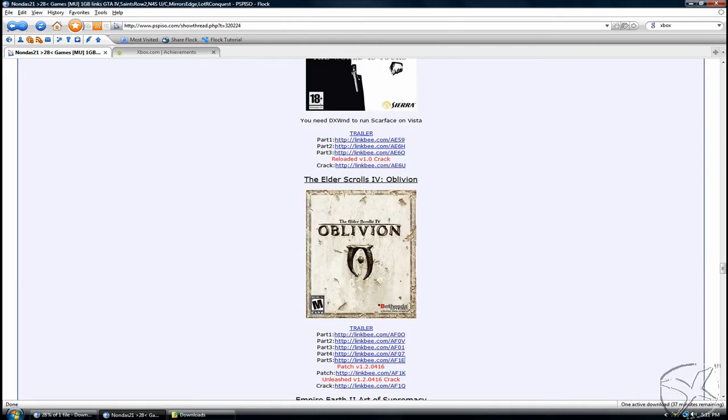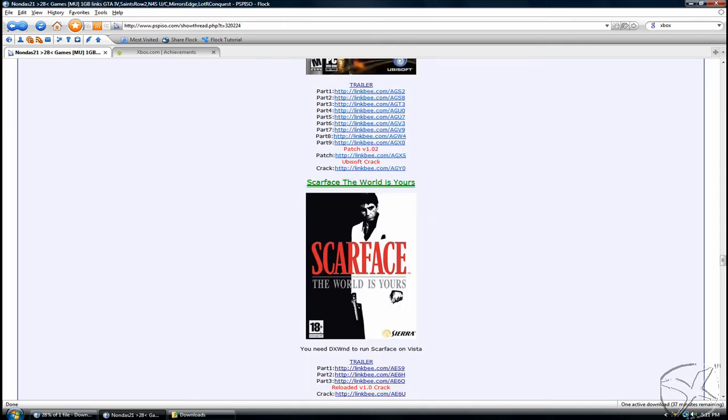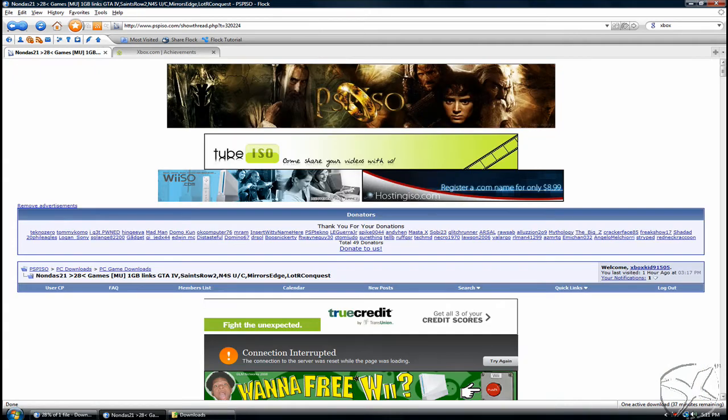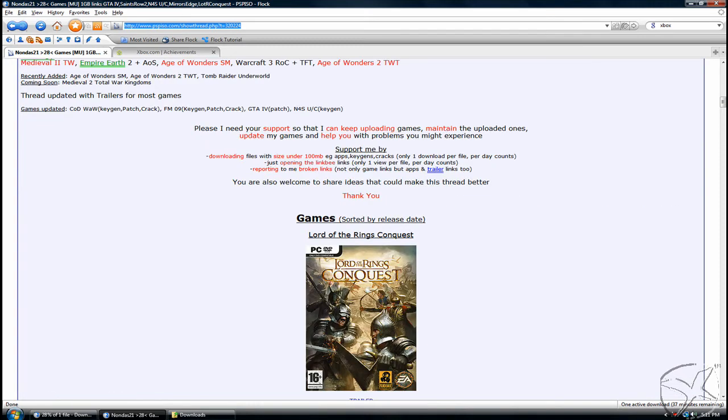All these downloads are at your own risk. As you can see right here, there's Oblivion — they're in one gigabyte download links, all of them. You're basically just going to need to register for an account here on PSP ISO, and yeah, that's it guys — you've got yourself a ton of games.